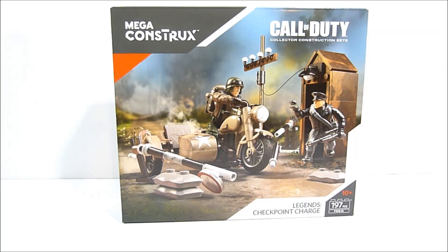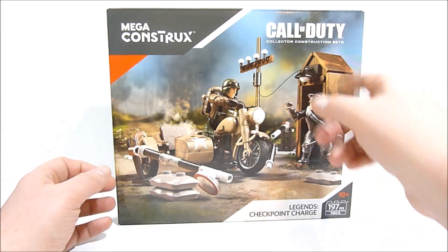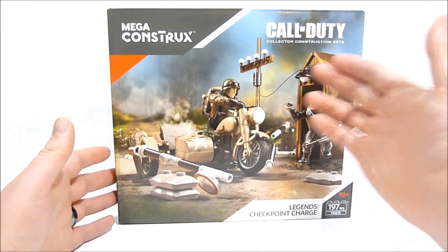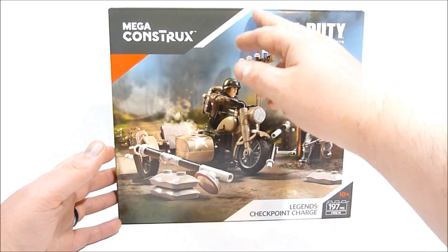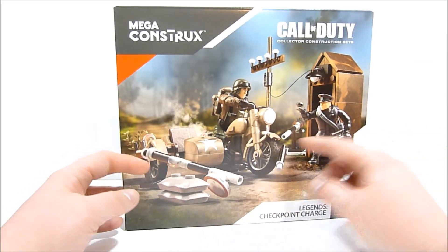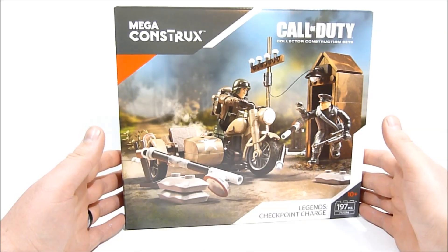What's going on everybody, Rob here, and today we're taking a look at Mega Constructs Call of Duty construction sets. This time we have Legends Checkpoint Charge. This set has 197 pieces and retails for about 20 bucks. It's not a huge set — we've got a checkpoint booth, a power source, and a little power line that connects right to it, which is pretty neat.